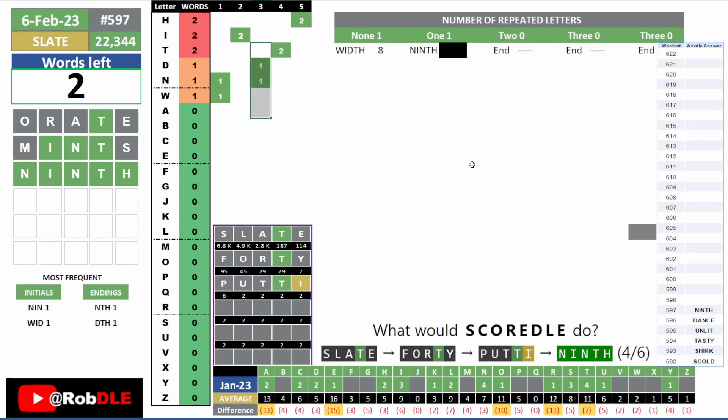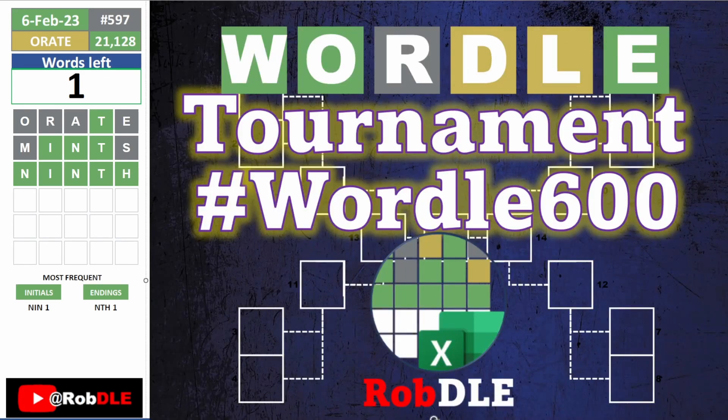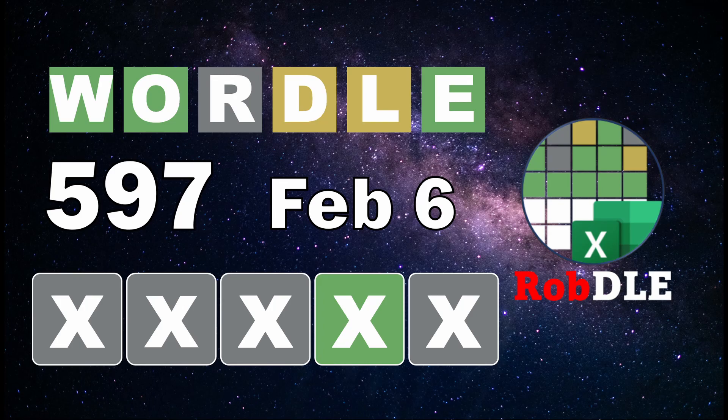Let's see how you guys did. It looks like it's going to be a difficult day for the majority of you. We have Jack's Tiger again with four color tiles — three in the first word and one in the second. Something I've been noticing: your second words are way better than the first words, so something for you guys to think about. Ninth was the answer today — thank you very much, and I'll see you tomorrow.